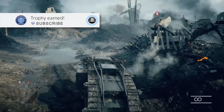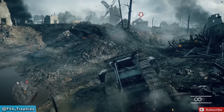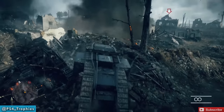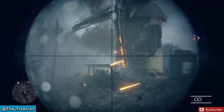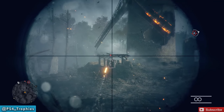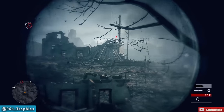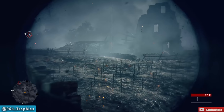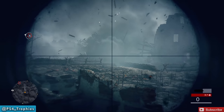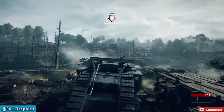Welcome to the Battlefield 1 challenge guide. We're going to do the German Anti-Tank Tactics codex, and this is in Over the Top. We need to destroy 10 field guns — there are 36 of these total. The first pair you'll come across right at the very beginning to the left of that windmill out in the distance, and one to the right. These are all going to be back to back — there's not a lot of space traveling between each point.